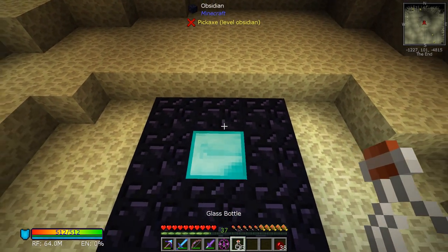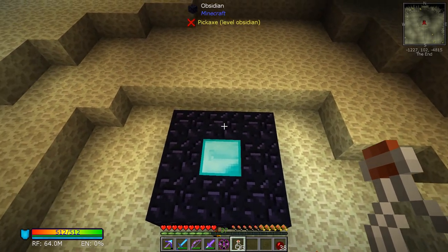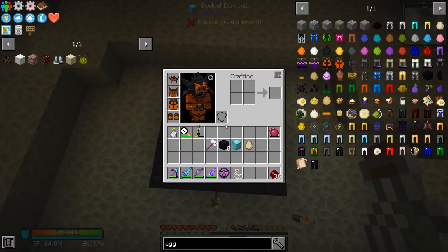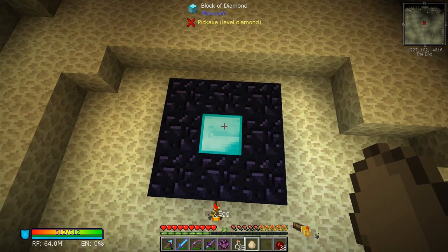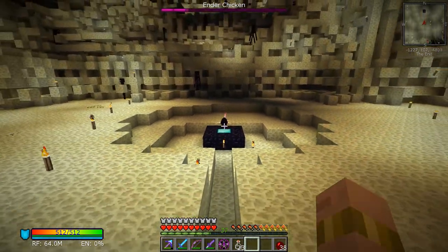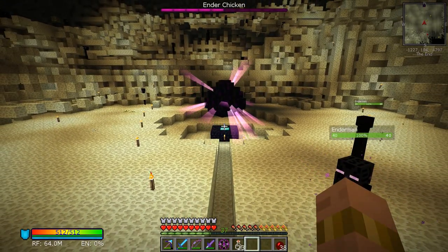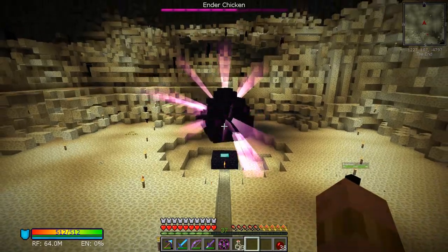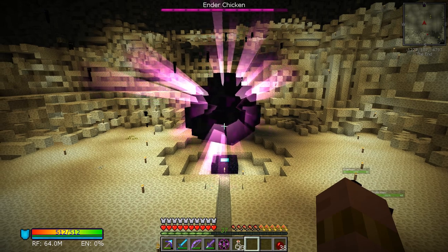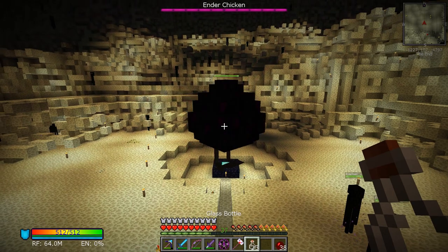Once you're here, this is why you need eight obsidian — in order to spawn the ender chicken you need to have eight obsidian in a circle, or a square, with a diamond block in the middle. Toss an egg on top and the egg is going to create the ender chicken. Fair warning, he does do a bit of damage so I'd recommend coming with some decent armor. You will need to hit the shield down with the chicken stick.